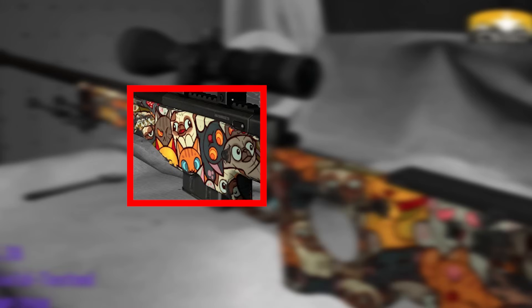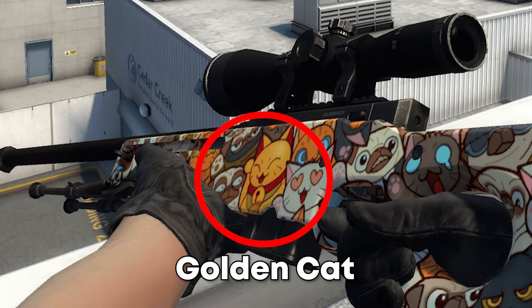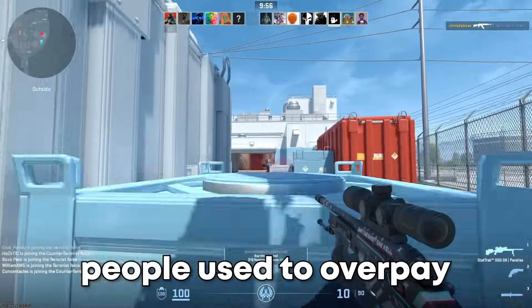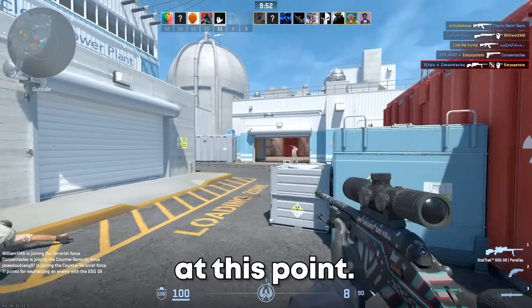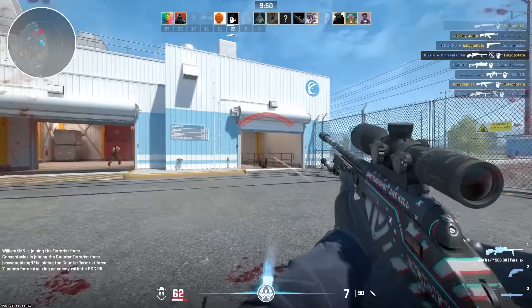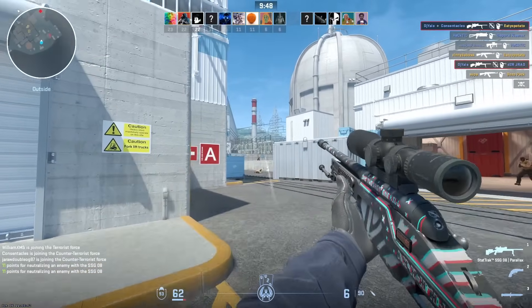The next skin is a bit more popular — the AWP Paw. People try to get a certain cap fully visible on it, depending on whichever one they like best. Some popular ones include the Golden Grenade, the Golden Cat, and the other Golden Cat. People used to overpay for the Golden Cats at one point, but to my knowledge it's basically the exact same price at this point. Some people also prefer the cat to be full on the back of the gun, so a lot of that is up to preference.